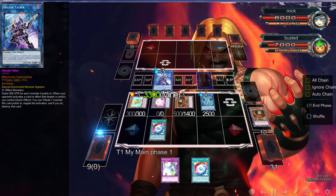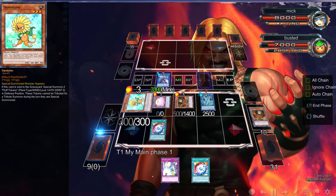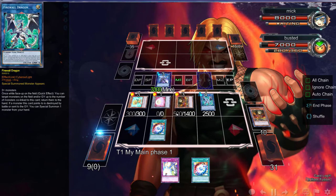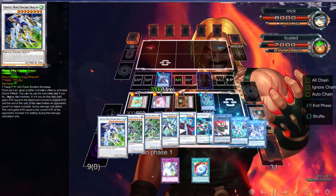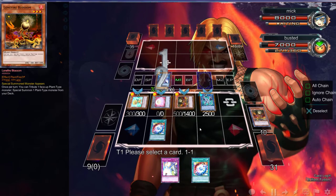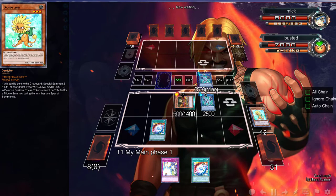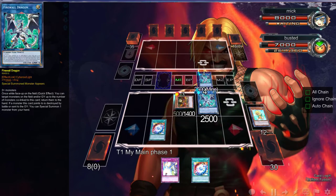We can trigger this to get a tuner, but then we can't use our effect, so we have to link with these two. We have to go into another Firewall, which sucks. I think we go right here — not too sure though. Let's go right there. Now we can use this to tribute off the Dandelion and get us a Glow Bulb — it doesn't really matter where we get it.